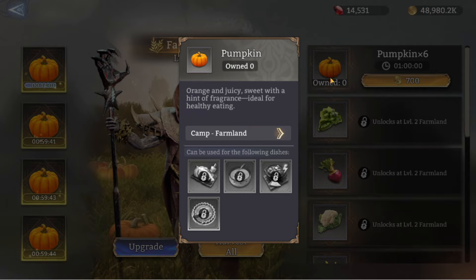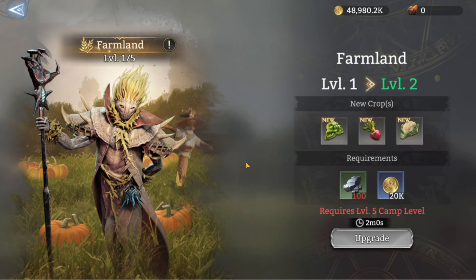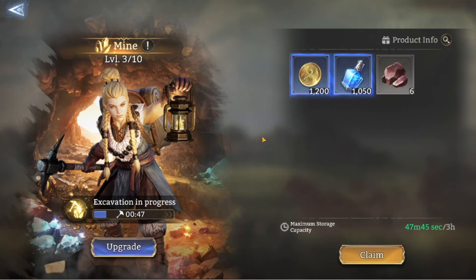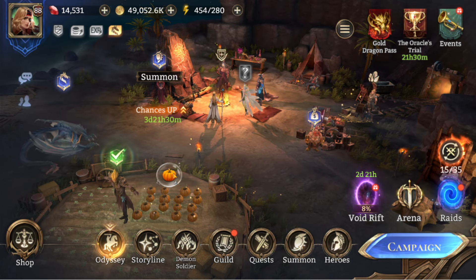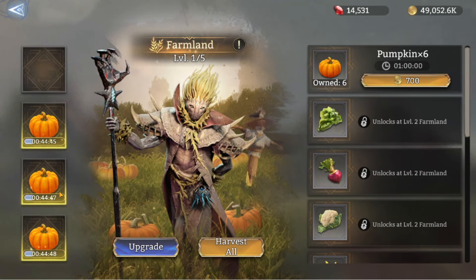Clicking on a pumpkin shows it's described as 'orange and juicy, sweet with a hint of fragrance, ideal for healthy eating.' It has four dishes underneath it, though we can't see what those dishes do yet — hopefully unlocking cooking will reveal that. We also can't upgrade the farmland until the mine is at level four.